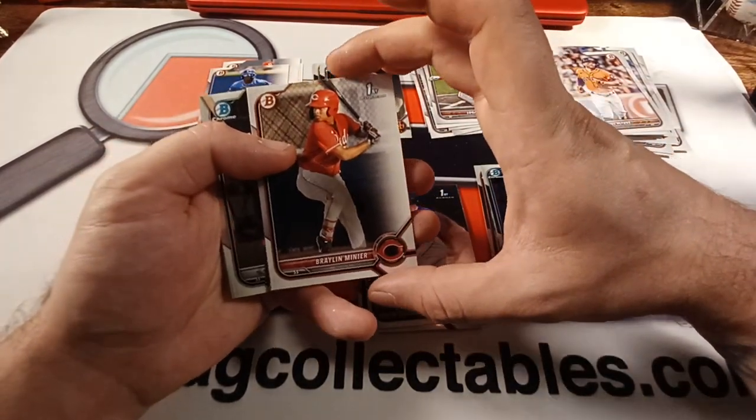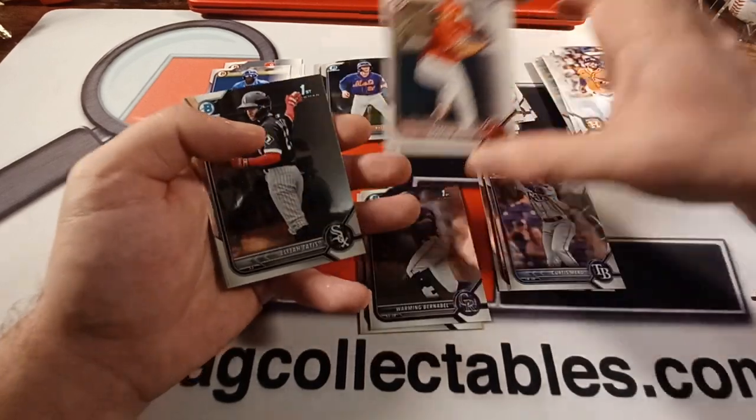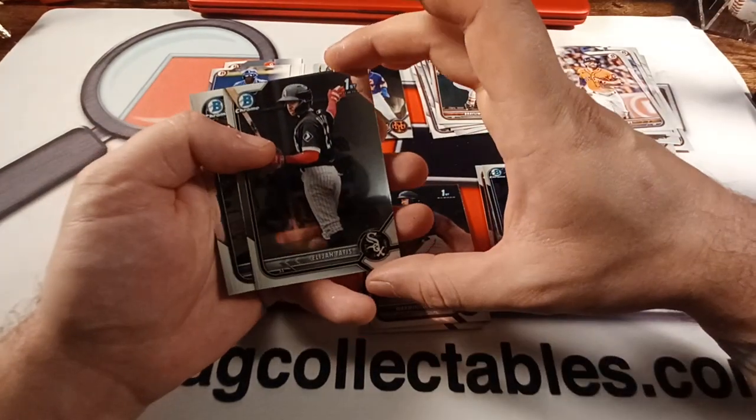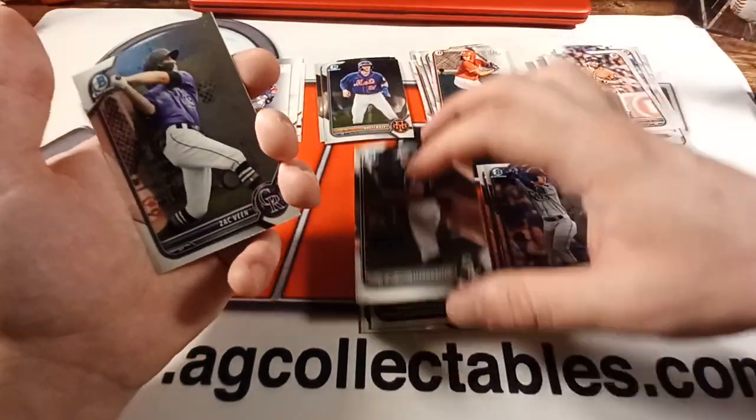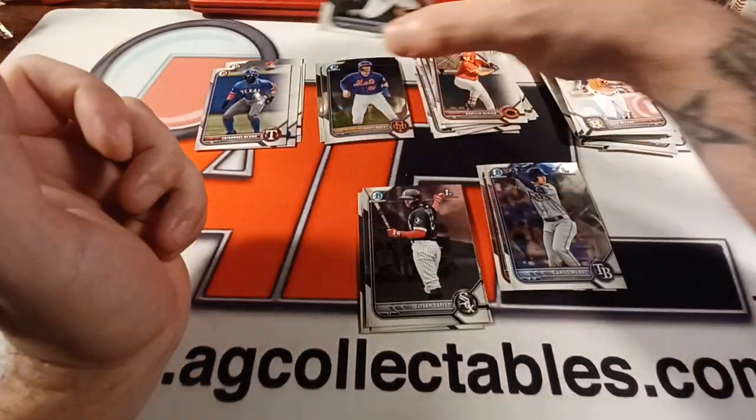Bone, first paper. Elijah Tatis, chrome first — we'll stick you there. And Zach Veen, chrome prospect.